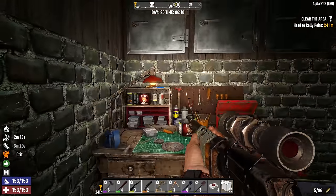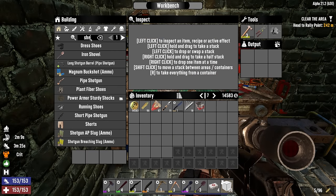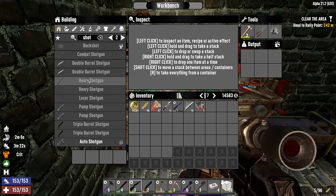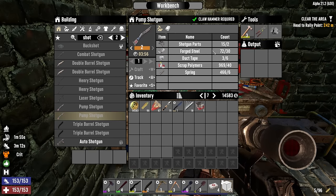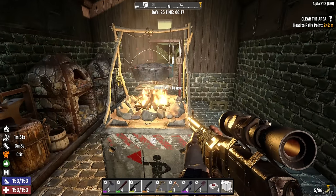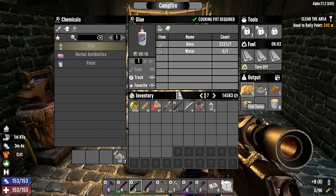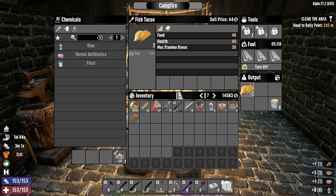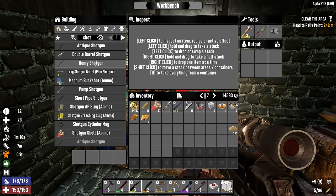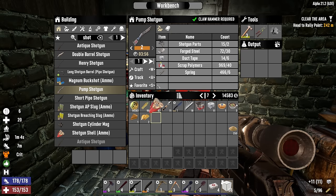Let's get in here and do some crafting to start our day. It all starts with a new shotgun - we got all that steel last night so we could make a pump shotgun. We're short on duct tape as usual - I use all the duct tape and glue to make repair kits. I'm cooking up some glue and there's breakfast on the fire - fish tacos.